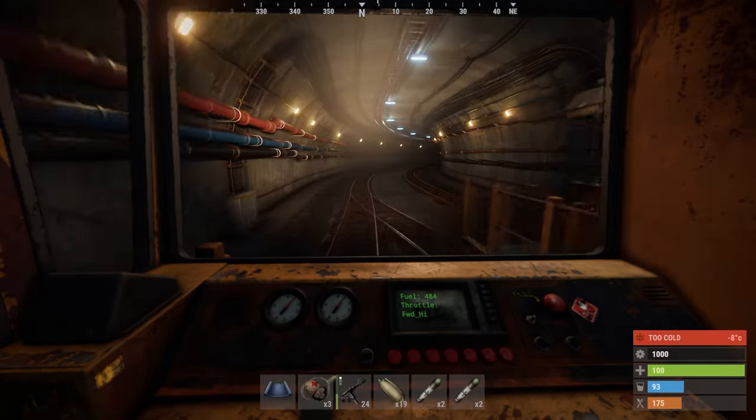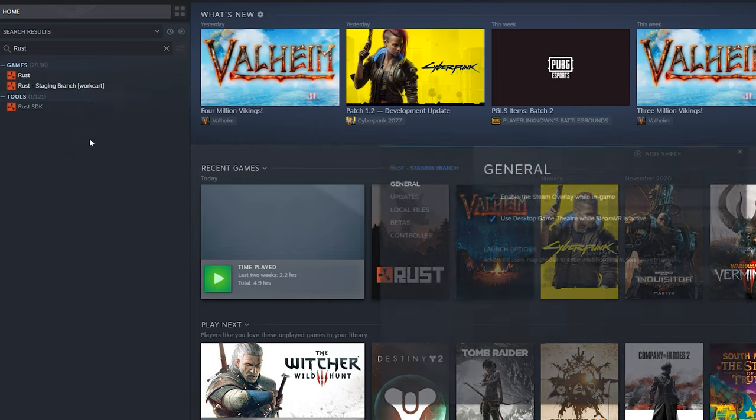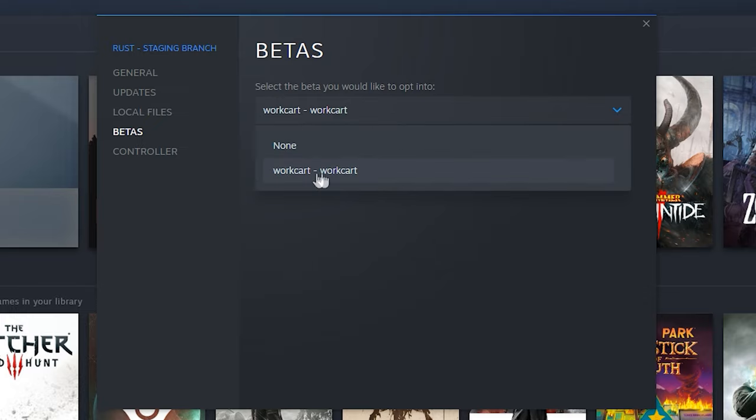Before we start looking into the features, I'll show you how to access the workcart branch of staging. First, we'll need to change our staging version of Rust to the new client. In the game library, right-click on Rust staging, then select properties. This will bring up your properties window. Then from the menu on the left-hand side, select the betas tab. This will then enable you to specify which version of the beta you'd like to play. From the drop-down, we're going to specify the workcart-workcart beta.